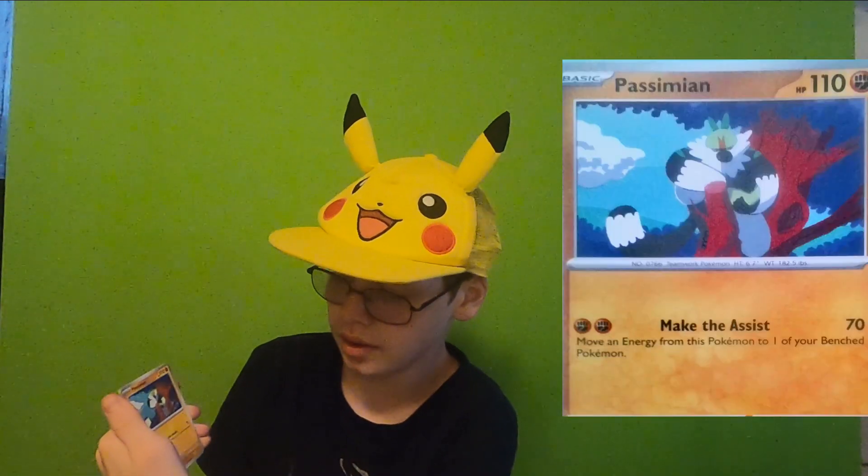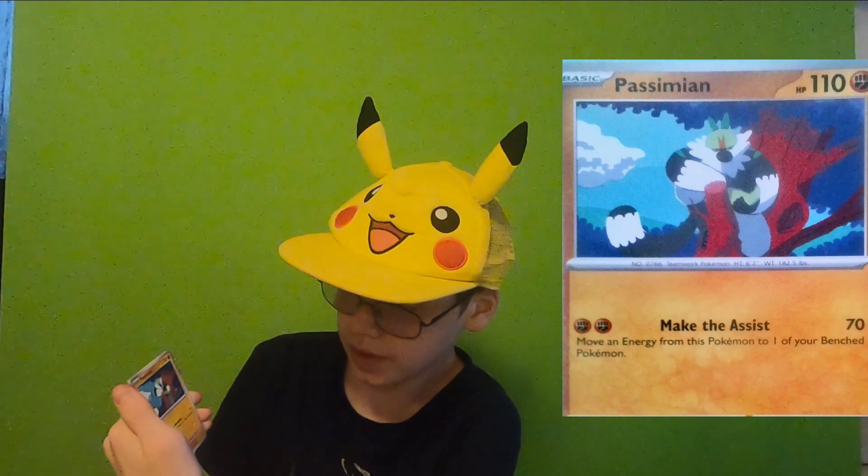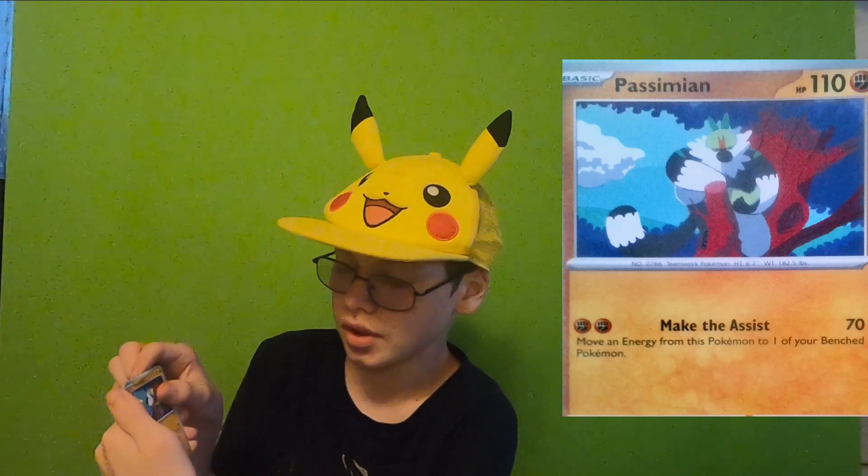Palossand with Make the Assist — 70 damage. Move an energy from this Pokemon to one of your bench Pokemon.